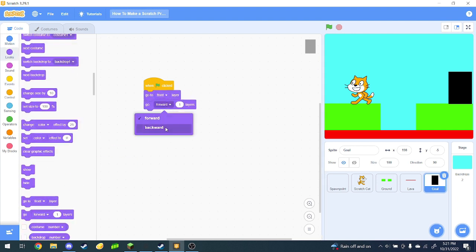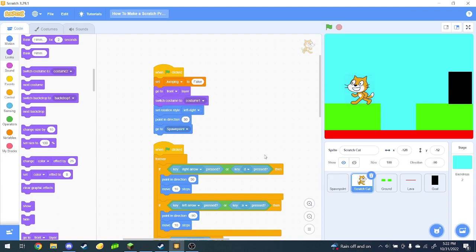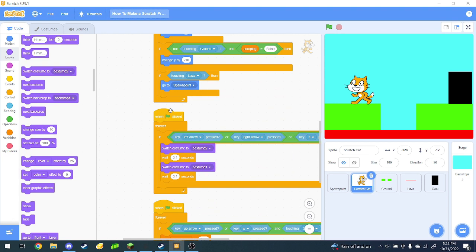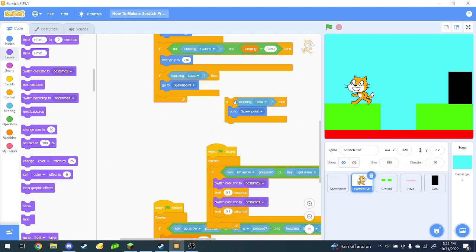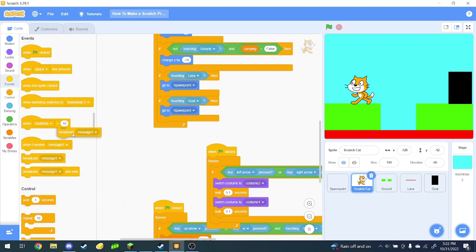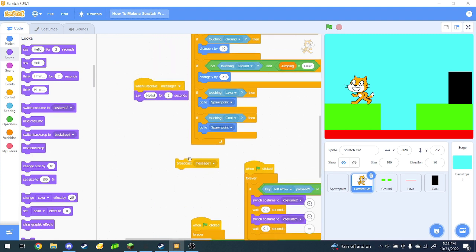Remember to clean up your blocks — they're always better when they're clean. So now what we're going to do is: when green flag clicked, go to front layer, go backward one layer. And now what we can do is we can make it so that in our movement script, if touching goal, go to spawn point, and then also broadcast. So broadcasts are basically — let me show you. You broadcast message one, and then this receives it.